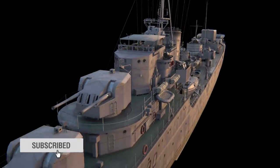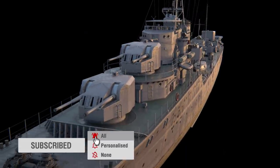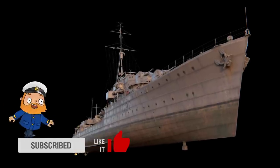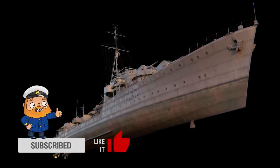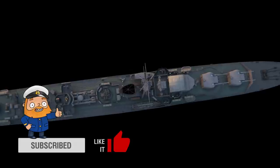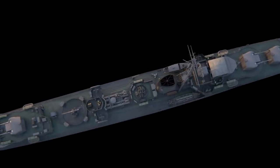Orkan isn't the first name this destroyer was given. Upon being laid down, she was named Myrmidon in honor of representatives of the ancient Greek tribe that originated from the son of Zeus and was commanded by Achilles himself in the legendary Iliad by Homer.